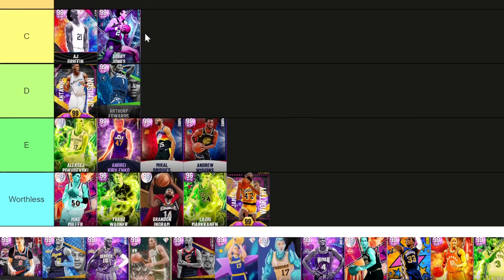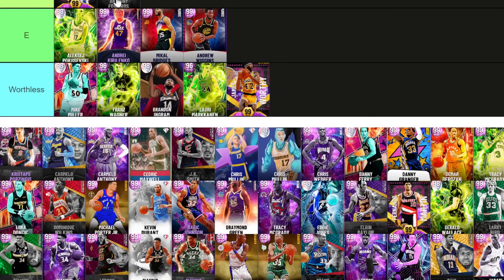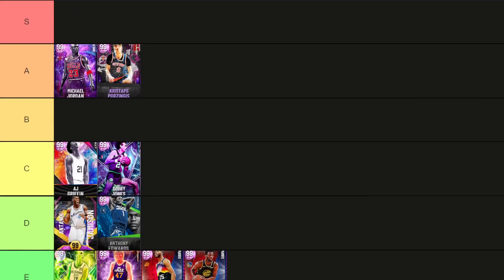Bobby Jones — I'm going to put him in C tier. He's got that Kobe size-up and a lot of good things going for him. His three-point rating is kind of low and he's not the best hot zone, but Bobby Jones is a really solid player — great defender with great defensive animations. Chris Stapps at small forward: A tier, no doubt. I don't like him at point guard but at small forward he's really good.